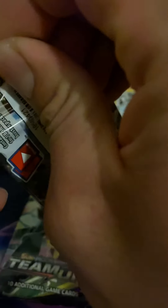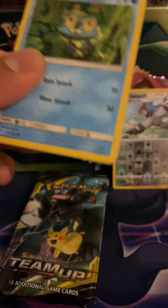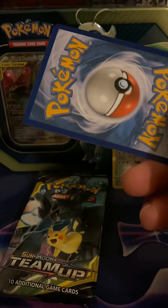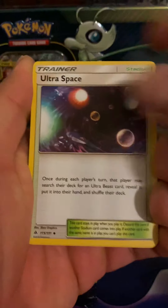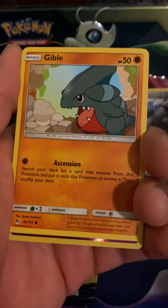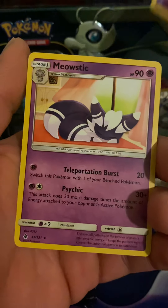Alright, Forbidden Light — these are also some packs to open. It's been a long time since I've opened Forbidden Light. Let me see which way the code card is. One, two, three, four — I'll guess psychic. Finding Ultra Space... Poipole, Hawlucha — they gotta bring back Hawlucha — Espurr, Honedge, Noibat, Gible, reverse scrap, and a Meowstick.